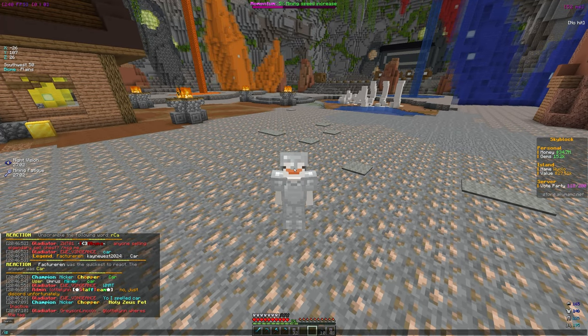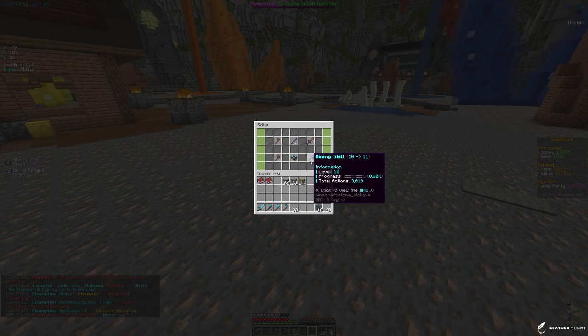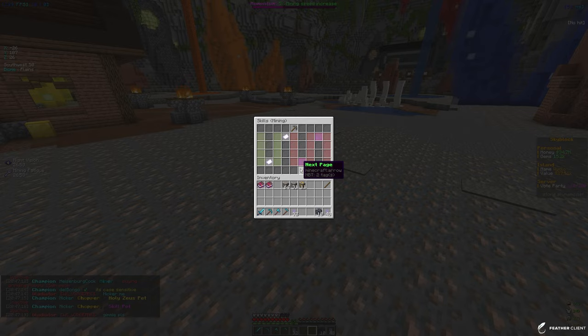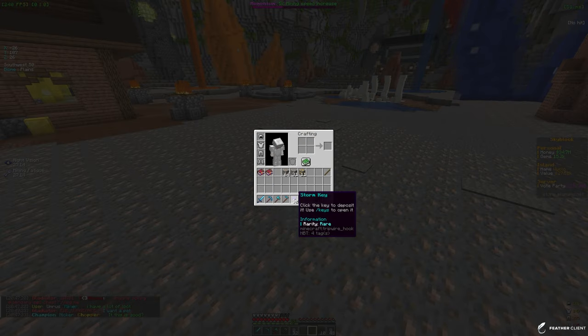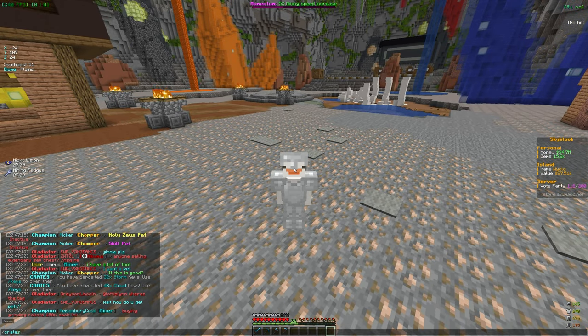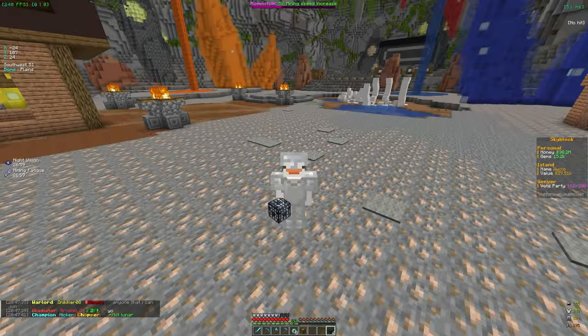We just hit mining skill level 10. In /skills the level 10 rewards are a 5% mining speed boost, 48 cloud keys, and 10 cow spawners. Going back to skills, we also unlocked level 2 of the ultimate skills from progressing all skills, and received 32 storm keys from that. Opening the keys but nothing standout came from the cloud keys.